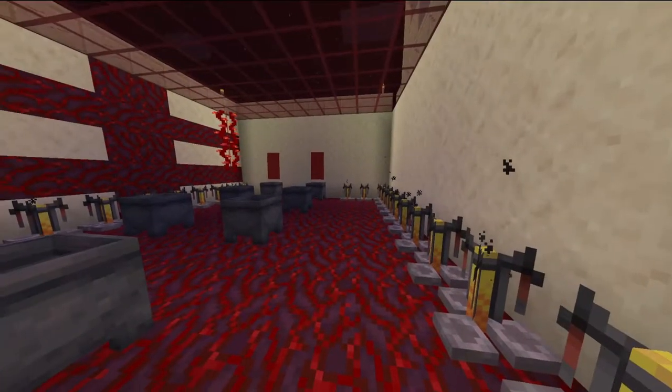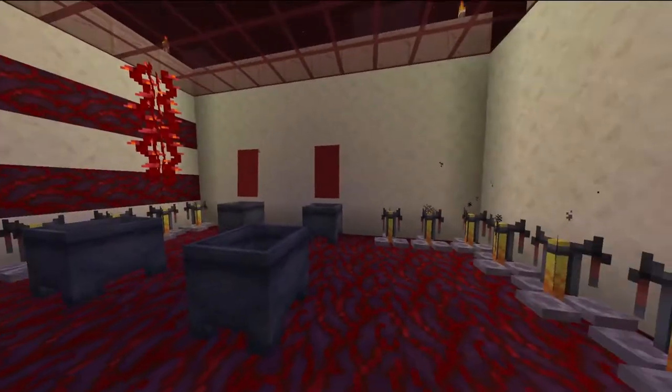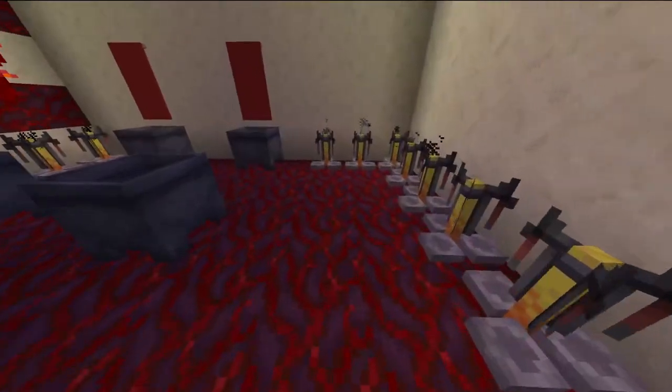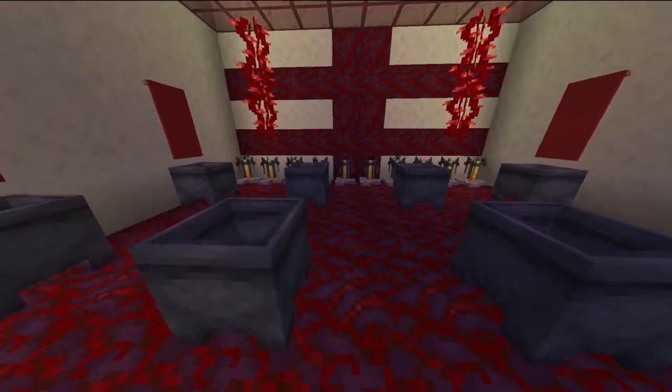I'm going to go ahead and open the doors, and right off the bat, you can tell that there's a lot of red and purple going on. There's a nice decoration. I like the red banners a lot. The building stands are set up in a nice little area. We've got the cauldrons evenly placed in the middle, which I happen to like.